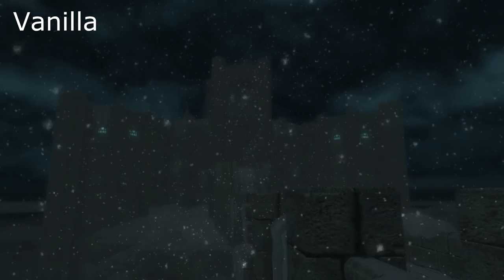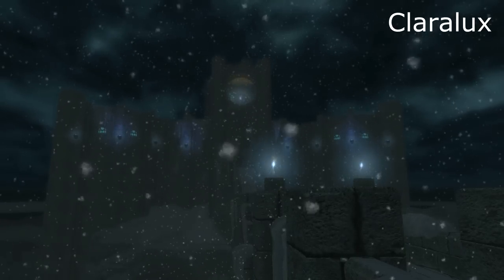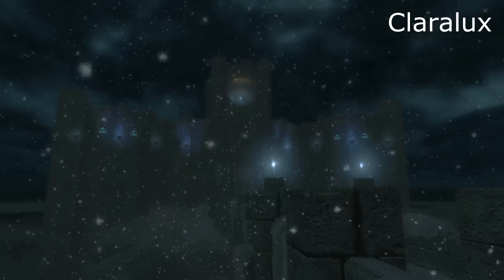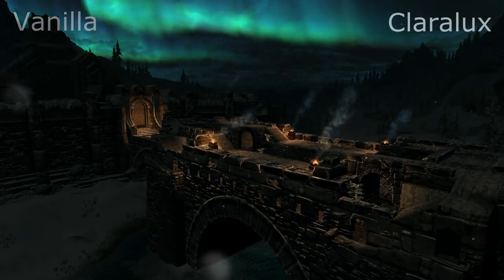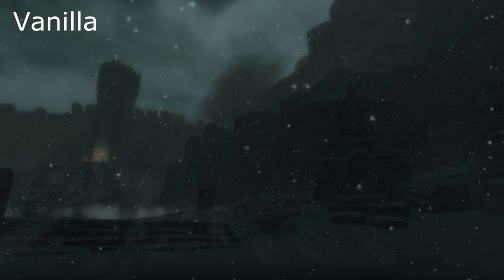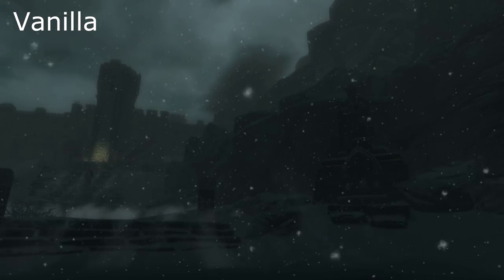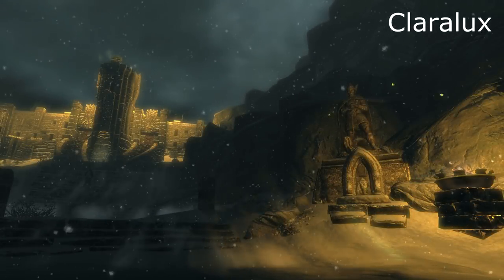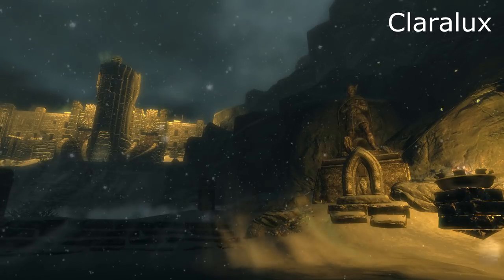This mod also adds a lot of lights especially to architectural structures. For example, the college at Winterhold now has a lot more lights and looks a lot more magical and spectacular. The boring dark bridge across Windhelm is a lot brighter now with a lot more light cast upon it. And High Hrothgar, the place where you meet the Greybeards, has gone from a very dark gloomy shadow on the horizon to a well-lit spectacular fortress — it's an incredible sight to see as you round the corner.